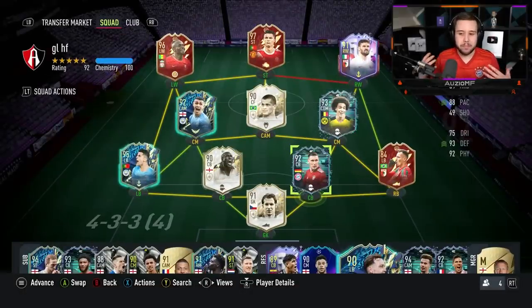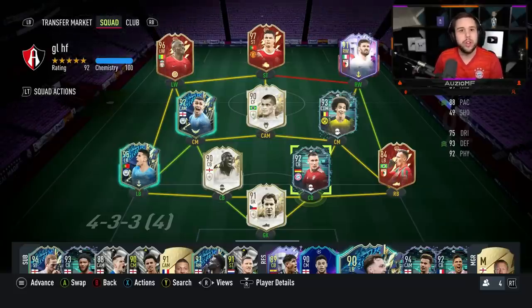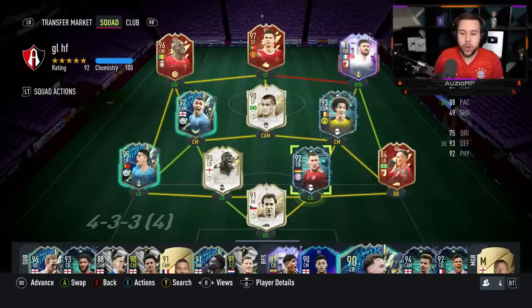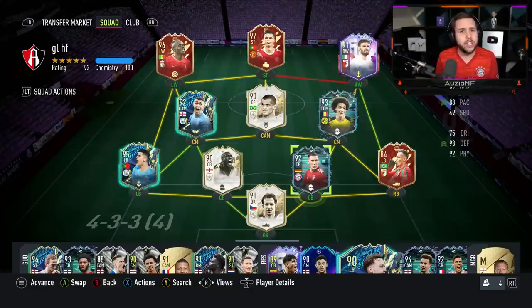Now the links — he plays for Bayern, he's German, and he obviously plays in the Bundesliga. The links are simply incredible. You can get a hyperlink with someone like Team of the Season Kimmich. You get a strong link with Alphonso Davies, and a hyperlink with a player like Neuer as well. The links are insane. He only plays in one position — centre back — in a 4-4-2 formation today.